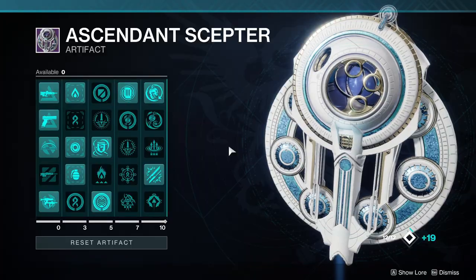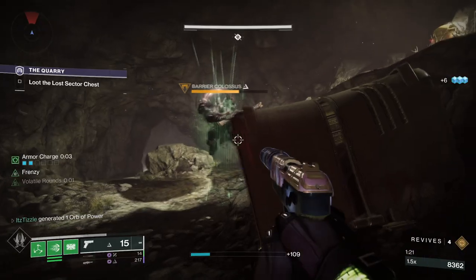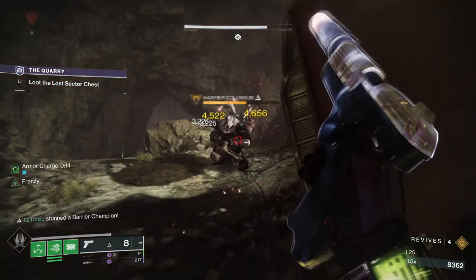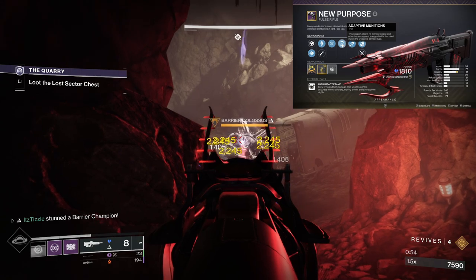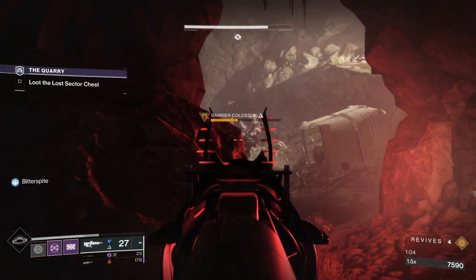And as always, there are the seasonal artifact mods that you can use. This season we have Anti-Barrier Pulse Rifle and Anti-Barrier Sidearm, both of which are pretty good options. One thing I want to note is that if you do have a Pulse Rifle with Adaptive Munitions, that perk does work on barrier shields. That is it for the list of every way to stun an Anti-Barrier Champion in Lightfall.